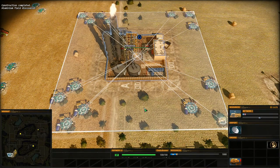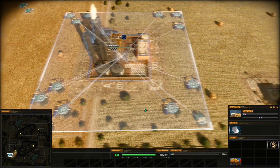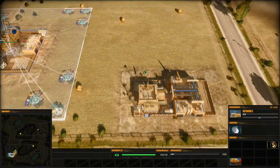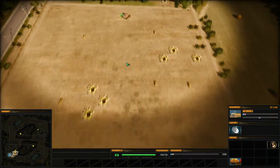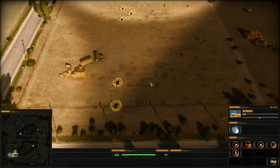This removes a lot of micromanagement because since the dozers are automated and they disappear after completing construction, you don't have to worry about finding them again and giving them new orders. So I'll quickly build a bunch of buildings in succession to show you how that helps with micromanagement.